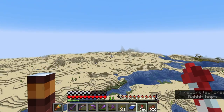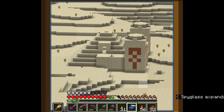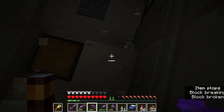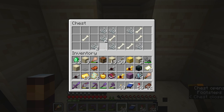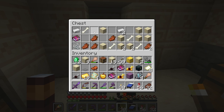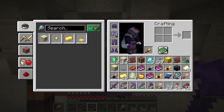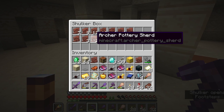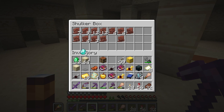Let's get out of here and find ourselves another temple. Oh my goodness — do you see that? That is another temple! That went rather quickly. Nothing, nothing, nothing — we do have some smithing templates, I'll take those. And sweeping edge three, I'll take that. Silk touch — I'll definitely take that. Well, that is pretty decent loot. After excavating the entire room I managed to get the skull and archer pottery shards, which means I have all four pottery shards that you can find in desert temples.